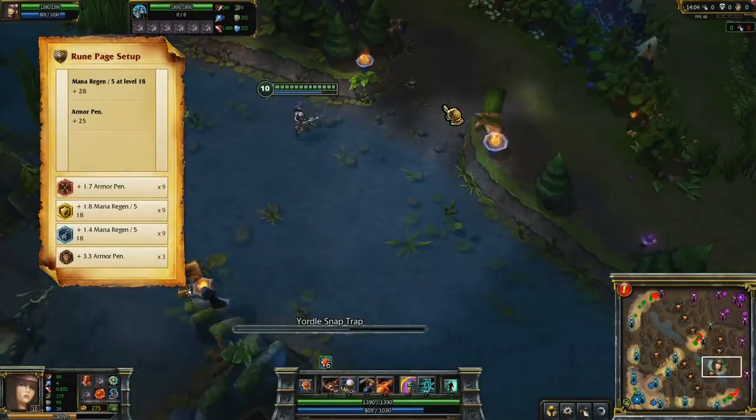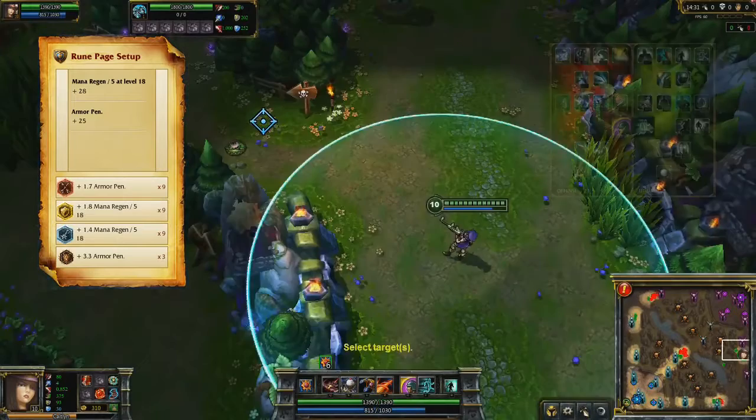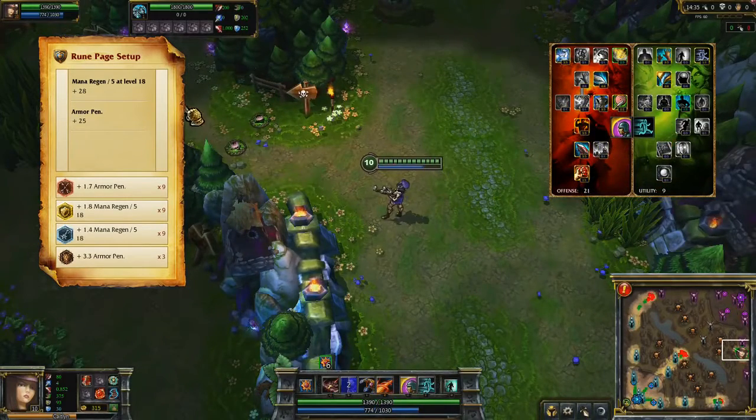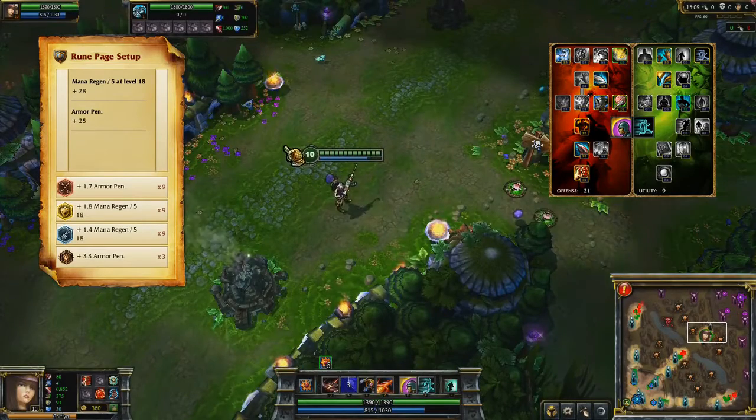Take armor penetration marks and quintessences, plus mana regeneration per level seals and glyphs. Use 21-0-9 masteries, taking improved Ghost and neutral buff duration. Also take Cleanse to complement Ghost so that you can escape dangerous situations.